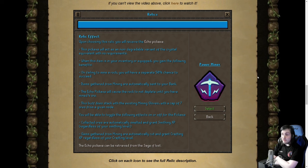Rocks won't deplete until you've mined 4 ore, so you can stay at one rock for 4 ore, which is pretty damn good. And of course the items automatically get sent to your bank. It doesn't stack with the non-existing mining gloves — sorry, does stack with the existing mining gloves — with a cap of 7 ores from a given node. So that's pretty big; you get like 7 rune ores in a row, crazy. And you'll also be able to toggle the effects of automatically smithing the bars and cutting the gems that you get while mining. That's pretty good.